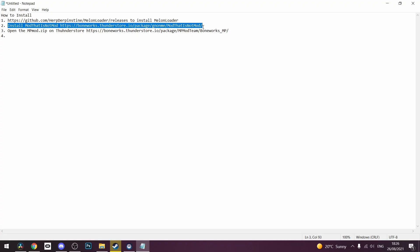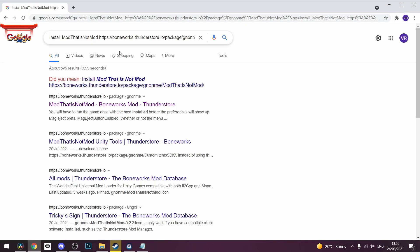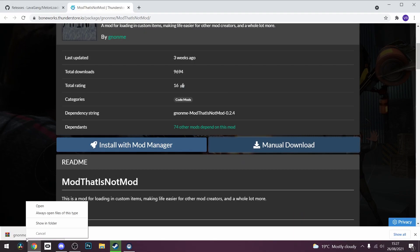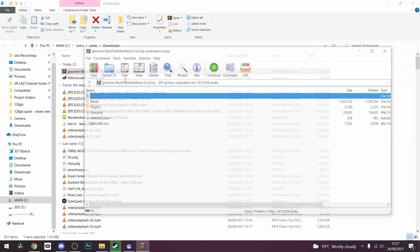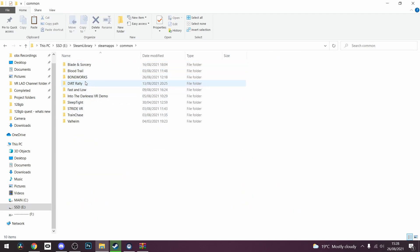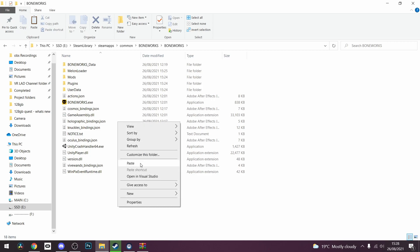So once again, go down in the description and click on the boneworks.thunderstore.io package. We're going to manually install that. Go to your downloads, click open, press copy. Go to your Boneworks folder — Steam Apps, Common, Boneworks, Boneworks — and then paste into the place where your exe file is.